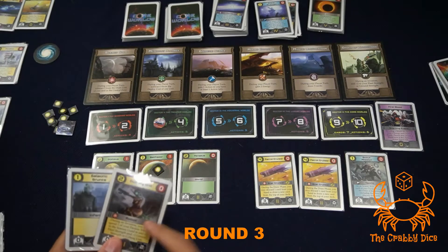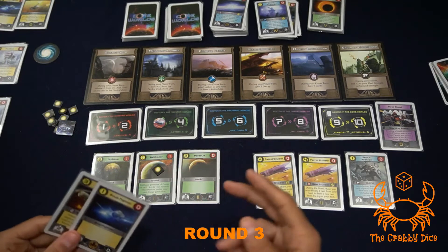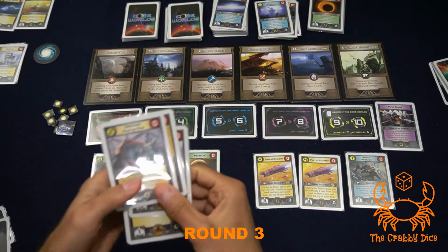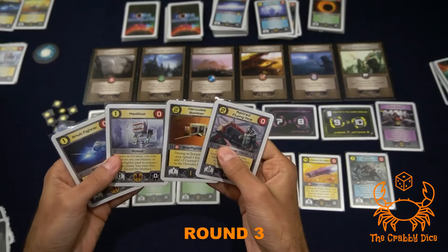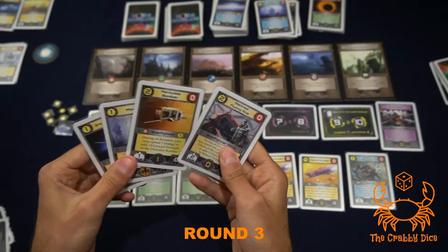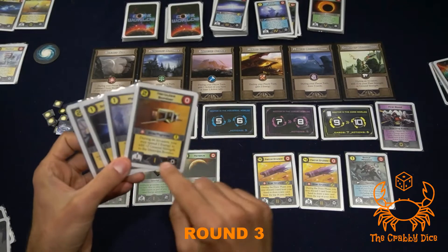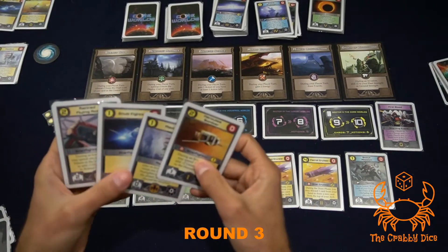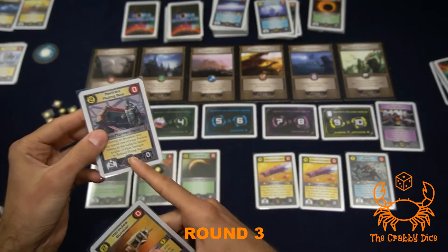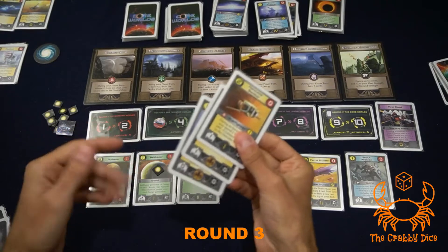I'll keep this card for next round to show how tokens get on there. Jumping to second player - two actions and one energy. He uses one energy to give his bomber plus two ground strength, sends his snub fighter as well for two fleet two ground, and the med bot. He keeps his flying ace in the area. With two and two strength he takes this world, gains energy back from the token, garrisons a snub fighter underneath.